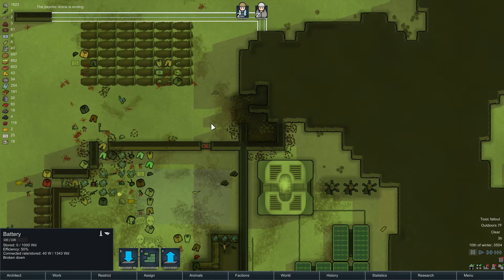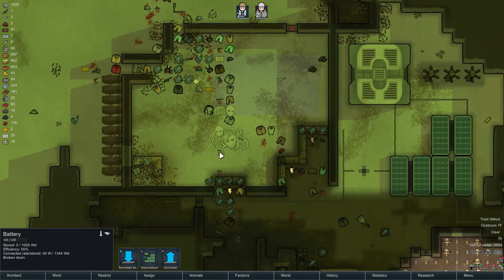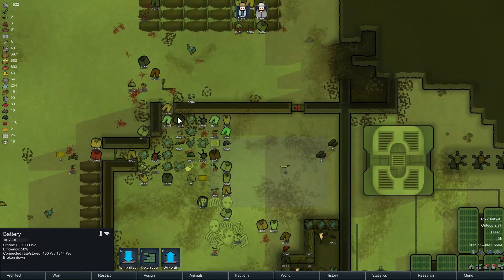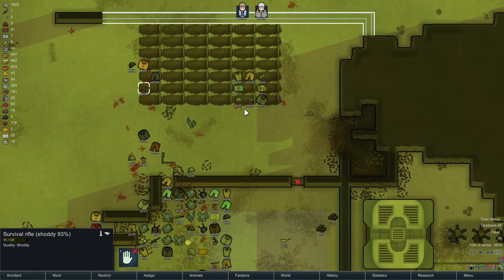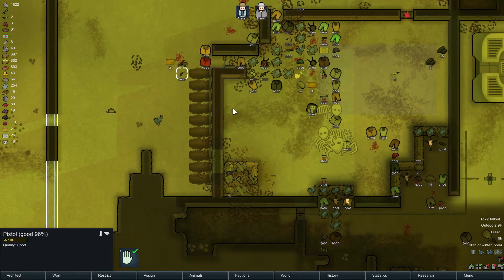I don't want them to come through here, because they seem to be bringing the grenades over here and hitting this, right? I've got some stuff out here I need to grab - a few things. Some foods. There's a good pistol.